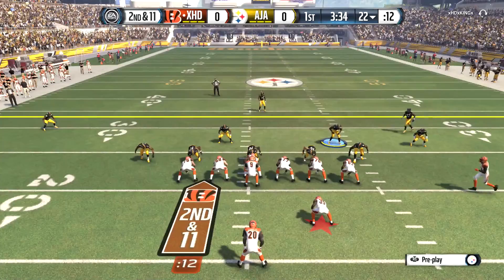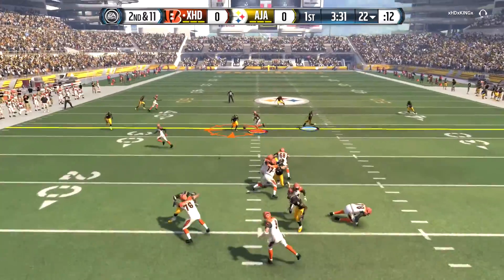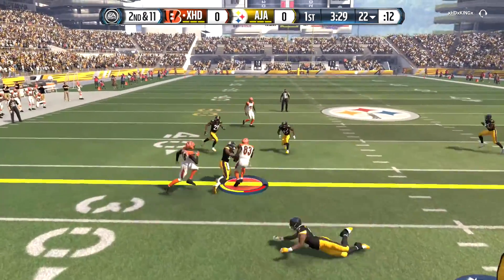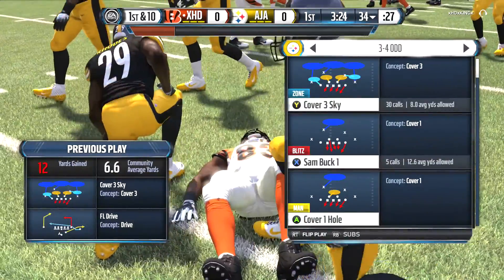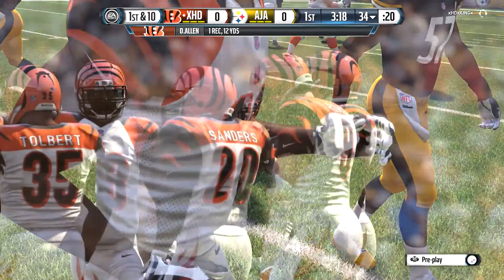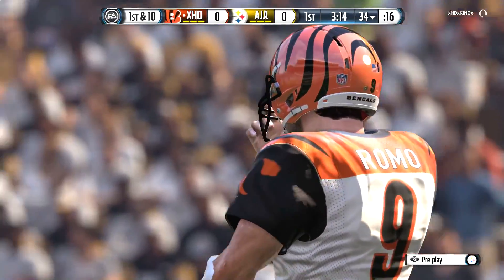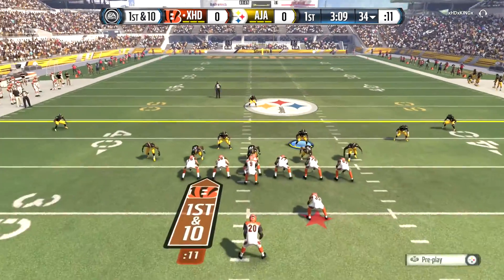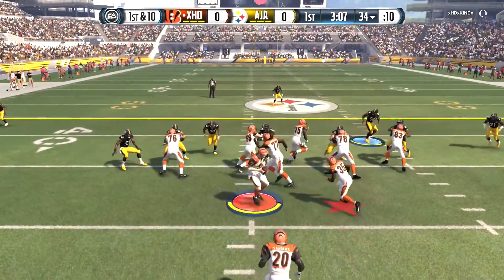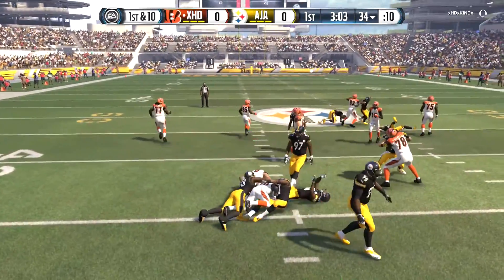Alright, this is either a run or a little — oh, I hooked the wrong way. Get the pick, get the pick! What was that? See, like on the money-spent squad wide receivers run behind linebackers, but on the cheap squad they run in front of linebackers. First down at the 34.